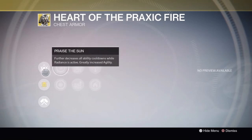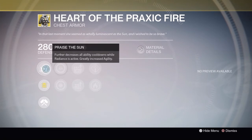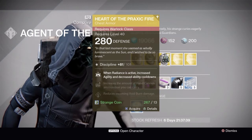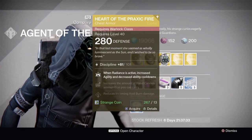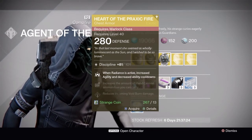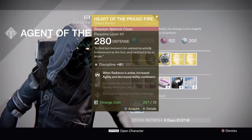Heart of Praxis Fire comes with Praise the Sun, which further decreases all ability cooldowns while Radiance is active, and greatly increased agility. It also comes with increased intellect, increased discipline, hand cannon ammo, sniper rifle ammo, void burn defense, and solar armor. Personally I don't think it's that amazing - there are better Warlock exotics for both PvP and PvE. But if you've got strange coins to spare and want to collect it, why not grab it.